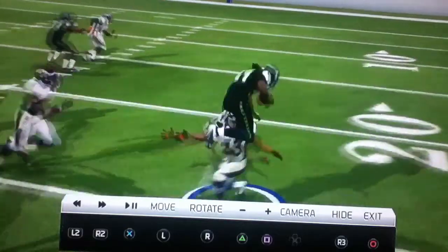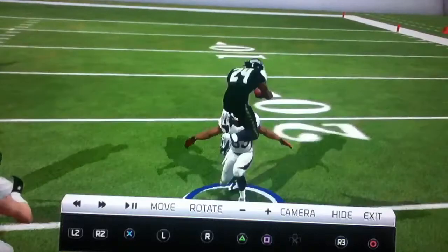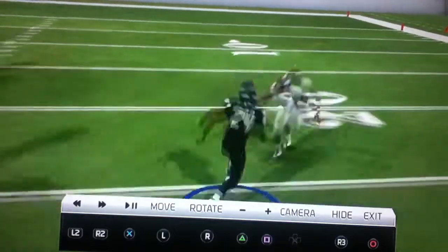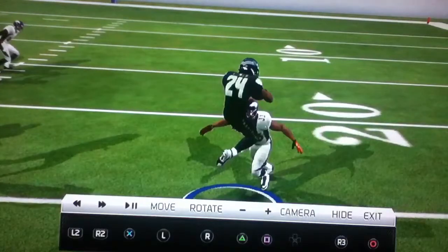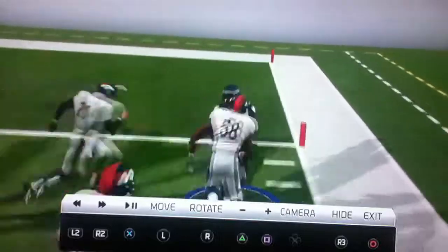I use L2 and Triangle, which is the precision hurdle — that's what you should use. You can truck through him with L2 and forward, but that will slow you down quite a bit. Spinning or juking I haven't found to work yet, so I'm going to stick with the hurdle.